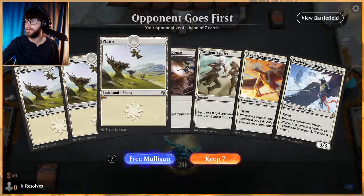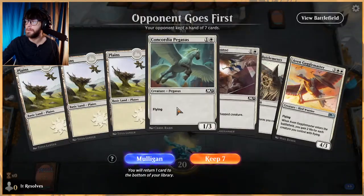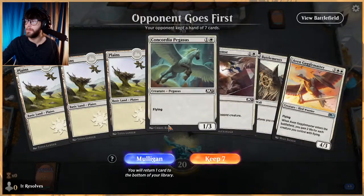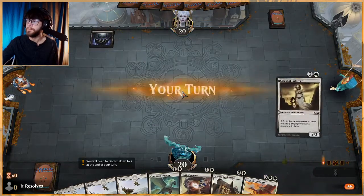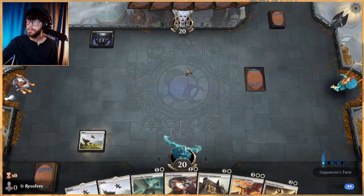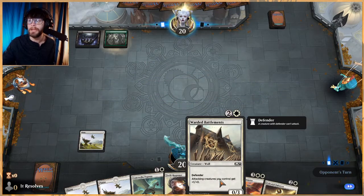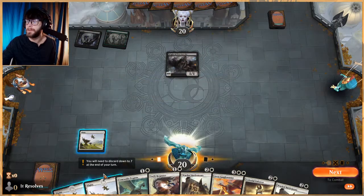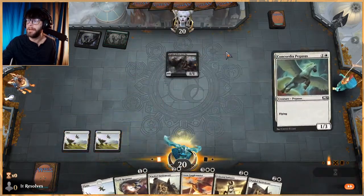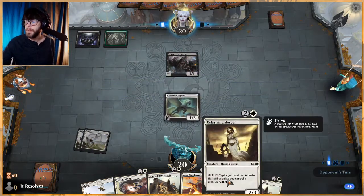This opening hand is very do-nothing for quite a while, so we're gonna take a mulligan. This is much better - it gives us a nice two into three curve. This is just a really nice little backing card in my opinion, and we've got two of them.